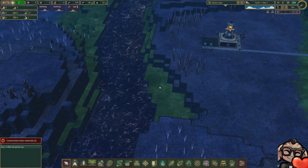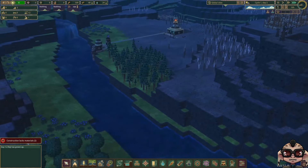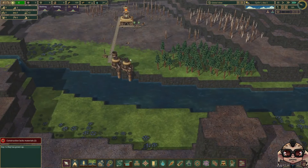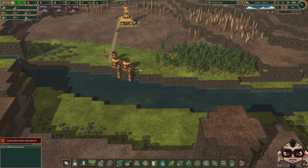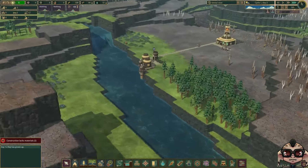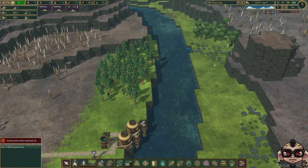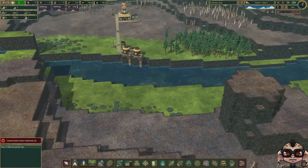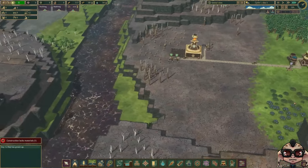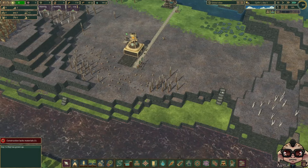One thing we will need to do is build a dam at some point. Otherwise we're not going to be able to keep our plants alive during the droughts that come. That means we need to get down into the riverbed — maybe over here. It needs some stairs, but it doesn't look like there are any stairs around here. We're kind of just stuck on this level. There are some stairs there and over here, but they don't really help us that much.